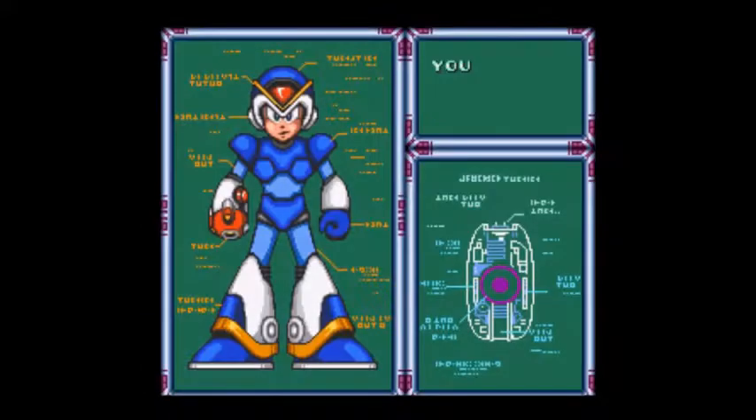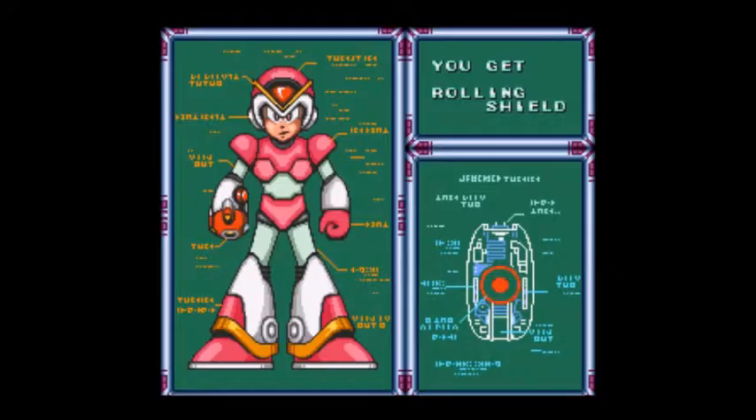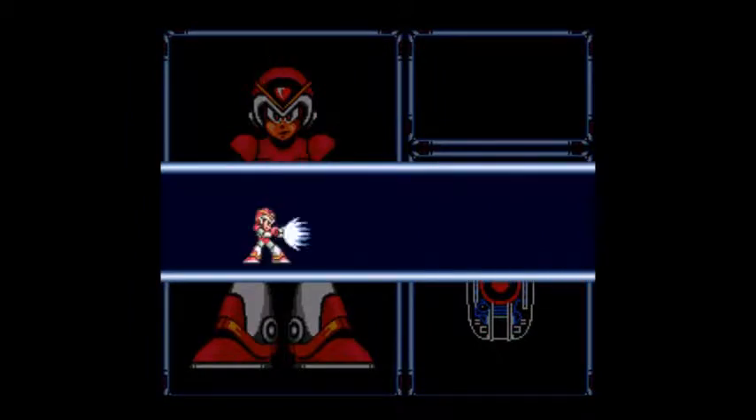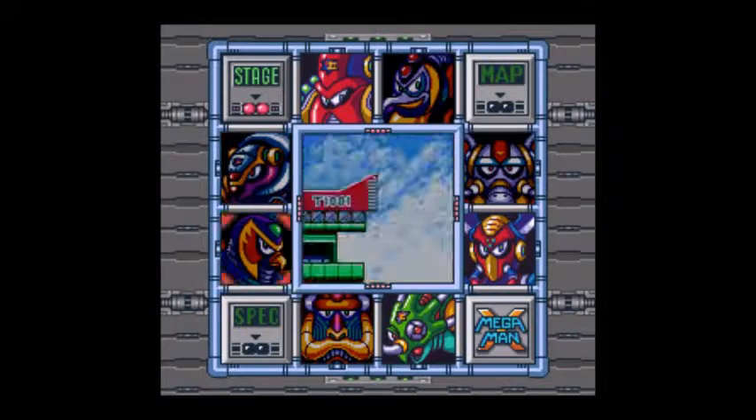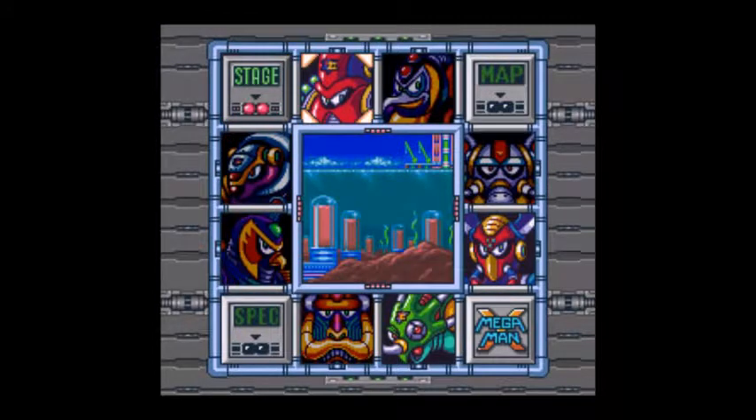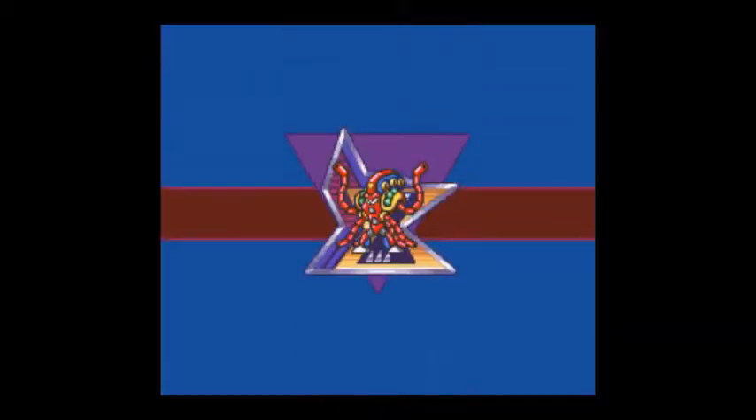Alright, so this is the Rolling Shield. I almost said that was his weakness, but that's actually his weapon. And it's pretty much a Rolling Shield. Here's our password — skip it. Now let's go to Launch Octopus, who just happens to have a weakness of Rolling Shield.